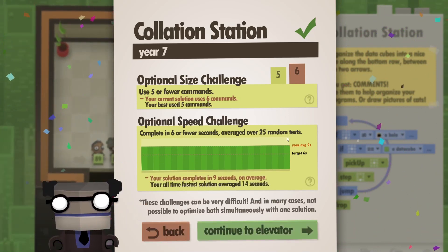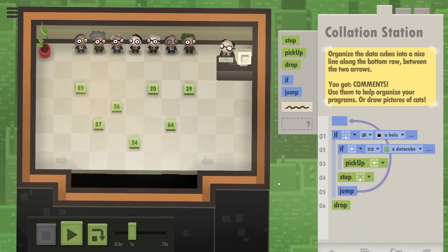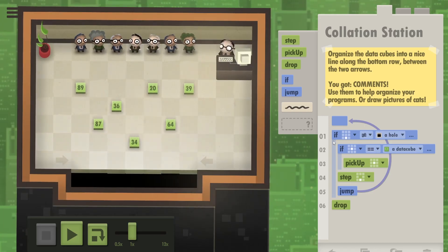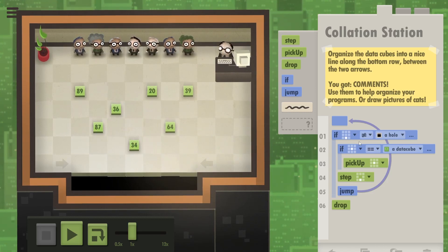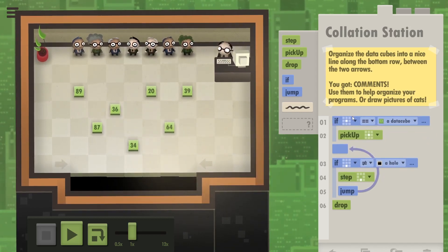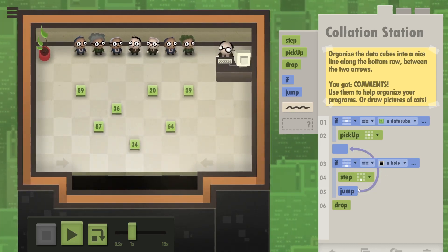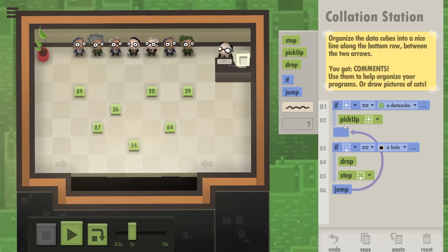It was much faster - originally we had 14 seconds, now we've got nine, but we still need to knock three seconds down. I think we could also stop checking for a hole if there isn't one under you. So: if you're standing on a data cube, pick it up; if there is a hole under you, drop the cube.